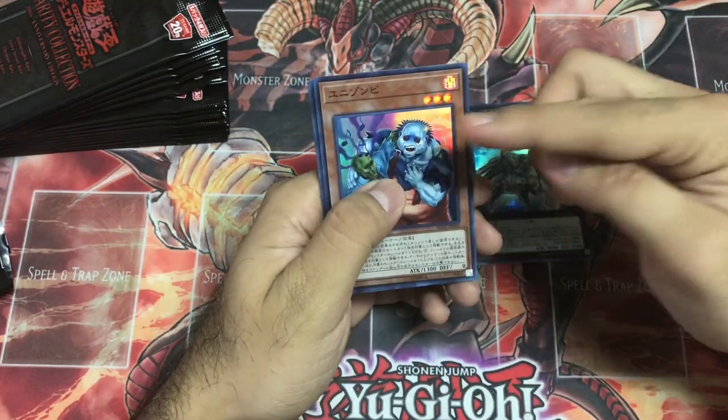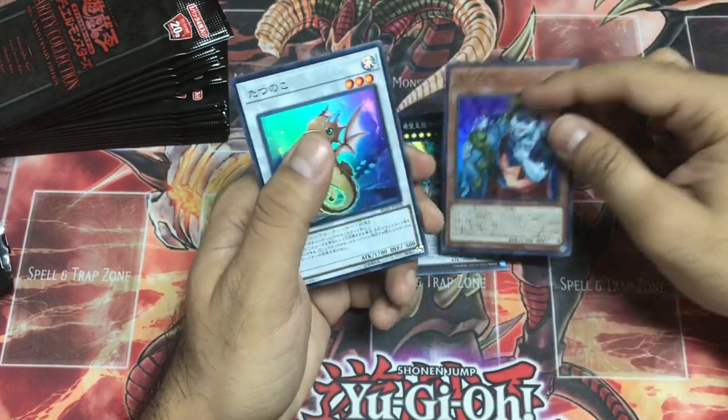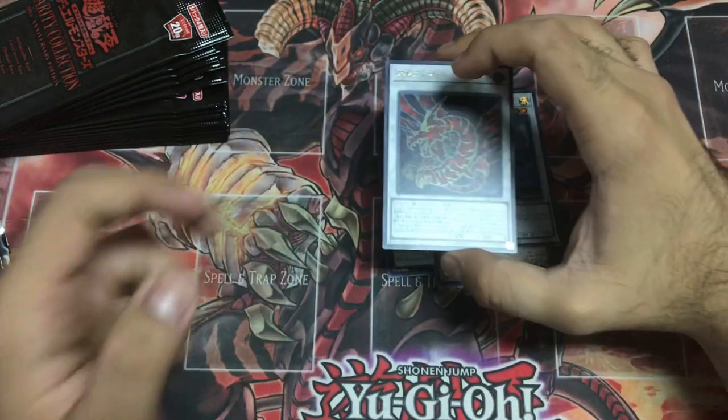Unizombie — that's good, that's supposed to be a Super Rare. This card is amazing. Tatsunoko, alright. And our first Ultra Rare is Ultimate Zolken.